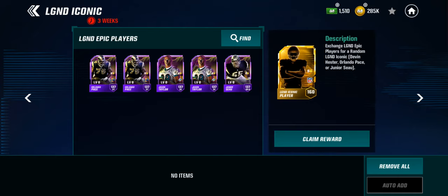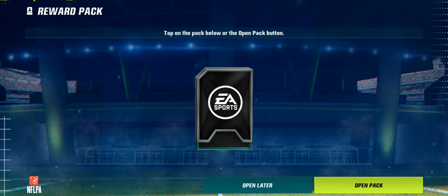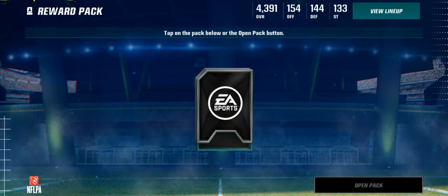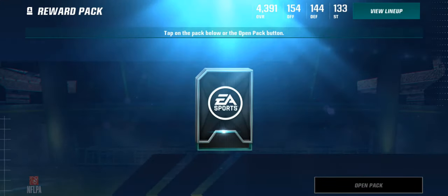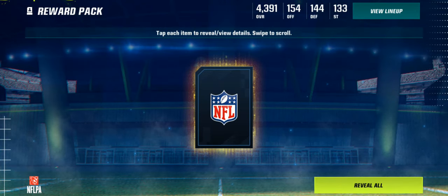Out of the three Iconics, I would probably hope to get Seao first for foil, and then probably the offensive lineman. Not really too interested in getting a foil kick returner, but I'll take it if I get everything else.